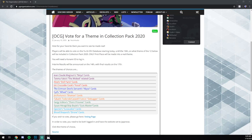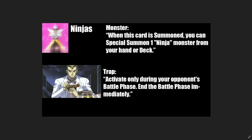Vote for whatever you want — your opinion matters before anyone else's. But this video is going to delve into which cards are going to affect the metagame if they print certain cards. I'm going to go over my top three picks, starting with Jean Claude's Ninjas as my third pick.